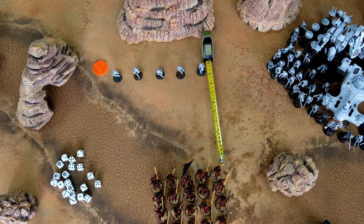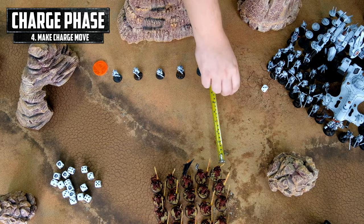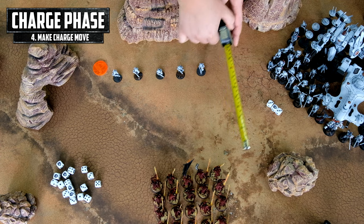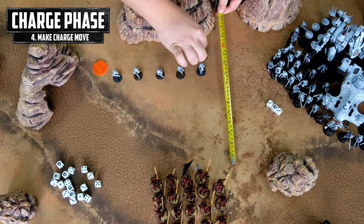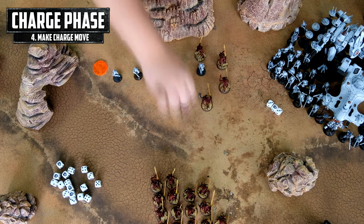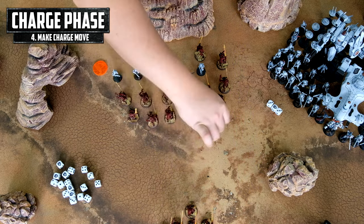Let's go quickly through the charge phase. You choose your unit to charge with and the target; they fire overwatch — we'll skip it. Then you make the charge move. We roll with the icon from demons and get a result of 13. Now, what is important: one model is within an inch of the opponent, and all the others are above an inch from the first model and above an inch from your opponent.